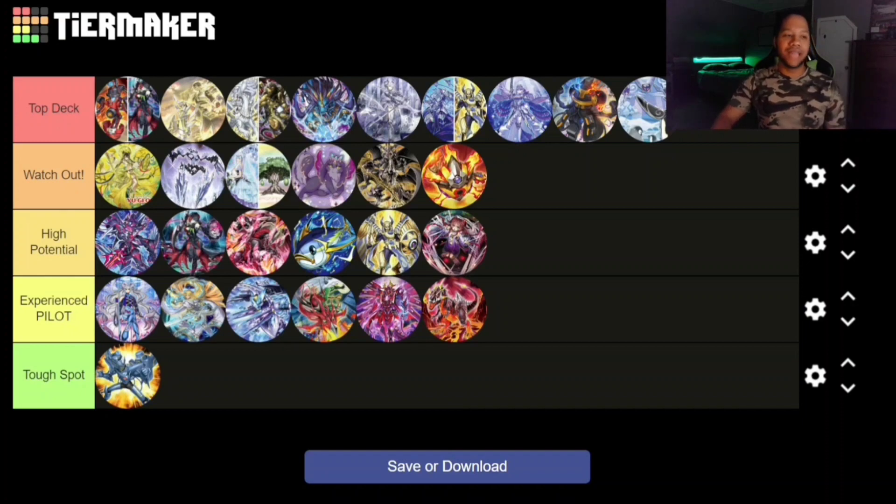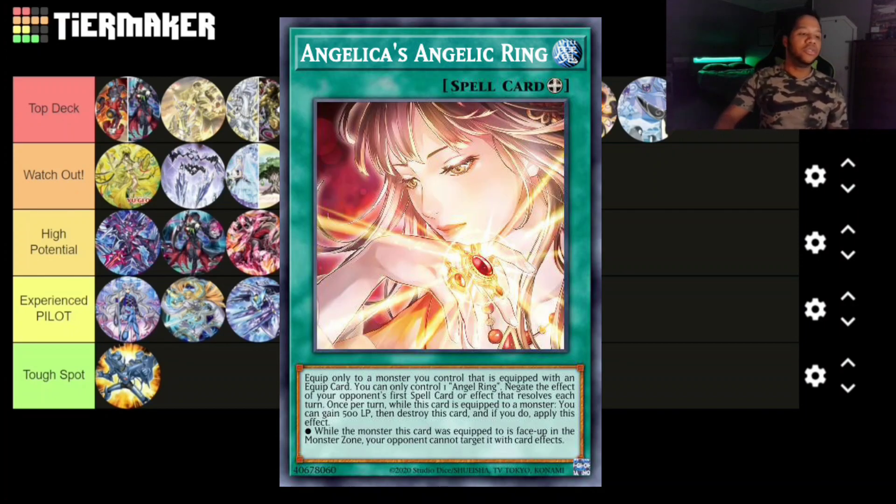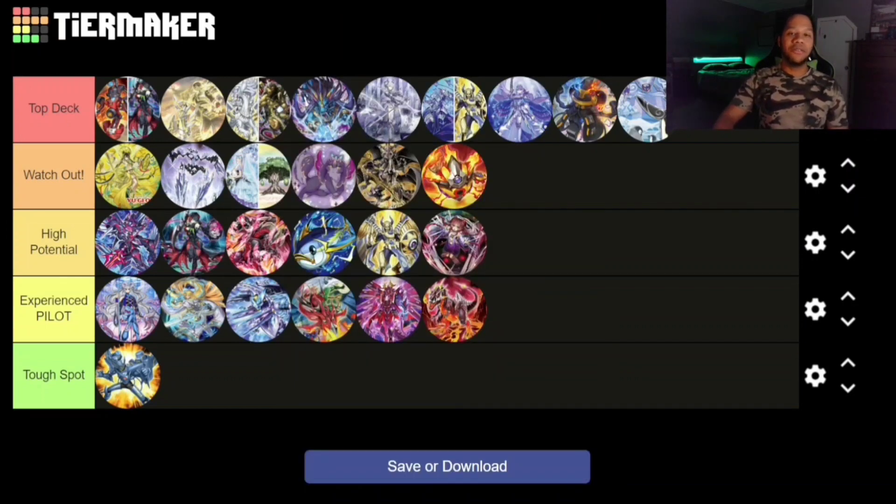Actually top of Watch Out is Makanko. They did get new support from the set in the form of an equip spell and a few other cards. Makanko is crazy — there is a going-first Makanko build by the one and only Yuuki Woe, you guys should check them out. But this deck is also notorious for going second with cards like Evenly Matched and Lava Golem, so it's definitely a really strong strategy you need to watch out for.